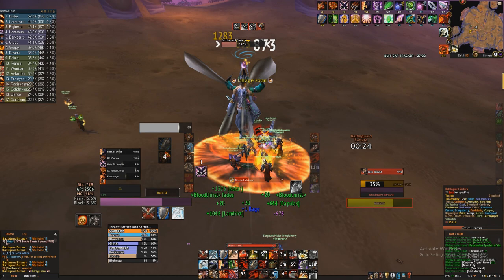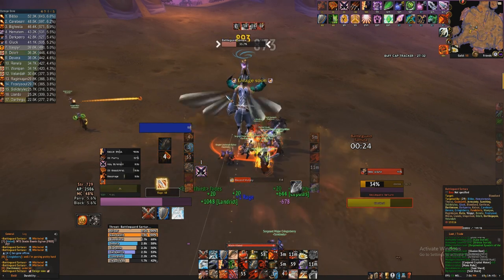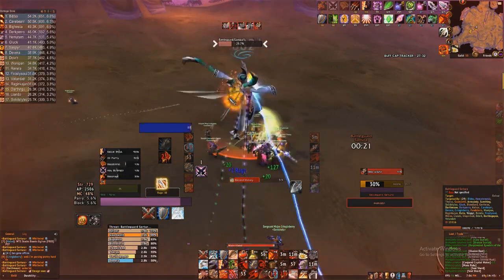Even if execute phase is relatively short, as long as you can get some good meaty Execute damage done with Death Wish up while not dying, it's fine. My Recklessness was on cooldown from using it on a previous boss so I didn't pop it here, but I'll note when I would have. Also guys — popping Death Wish and Recklessness at the same time, be very careful. You're very susceptible to dying; eat two Whirlwinds with both popped and you'd better be getting heals.